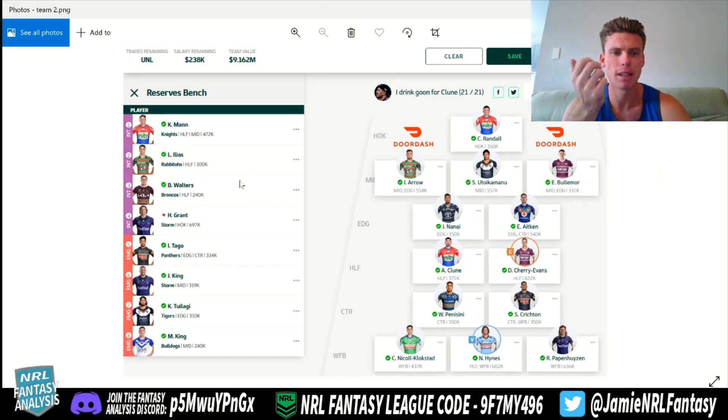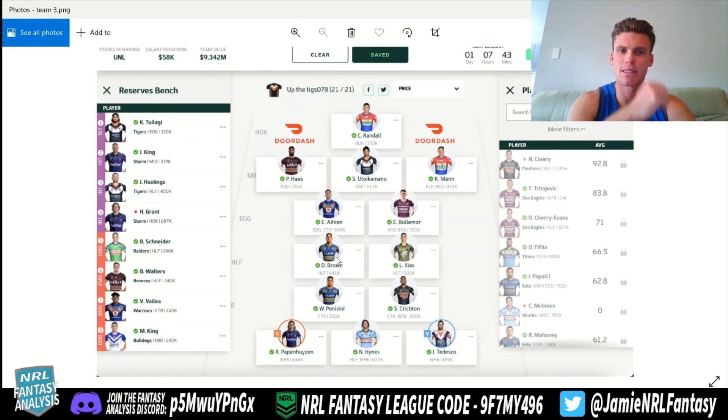He'll come in on the interchange, which is awesome. Ilias is there, Walters — and then he's going to play the loop. If you put Grant in the four position for now, he plays a little bit later in the week. If Tego plays well in round one — which is on Thursday night — then you can leave Grant there in the four position and you will get the first emergency, which would be Tego. And if he doesn't go well, maybe put Tualangi in the four position — because Grant hasn't played yet, you can move your bench and starters around until they've played.